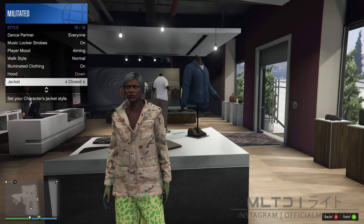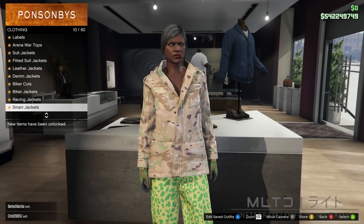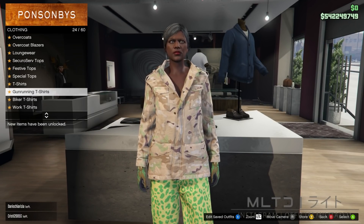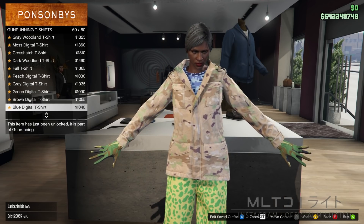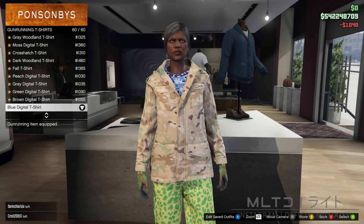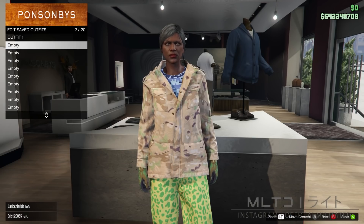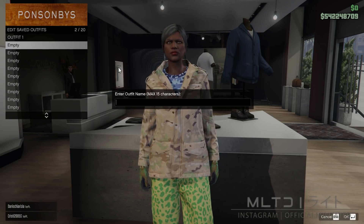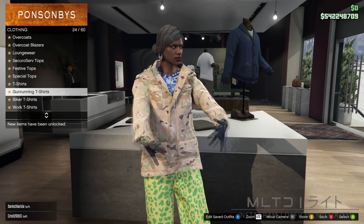In order for this glitch to work the jacket has to be set to closed. Now go back into the top section and go into the gun running t-shirts category. Go down to the bottom of the list and purchase the blue digital t-shirt — make sure it's the exact one at the bottom of the list, as there are a couple with a similar name. Save this one in outfit slot two and call it gun belt.